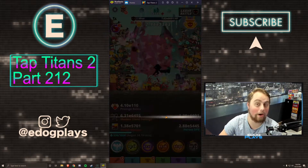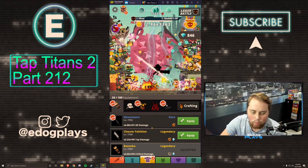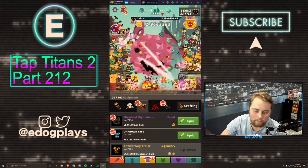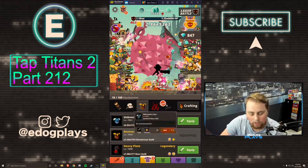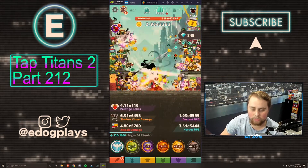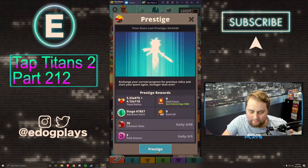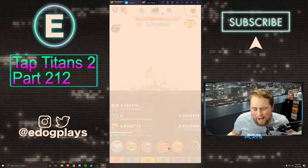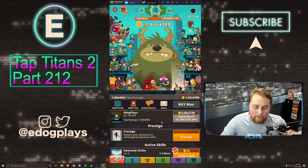We're collecting the rest of our equipment pieces — just getting a rare, but that's okay considering we just got a legendary. We got a 191 all damage piece, 175 all gold, 176 boss gold — both slightly worse than what we currently have — and a Heavenly Strike piece I don't need right now. We're going to do a prestige here, about 400 stages away from our max stage, which is fairly close.